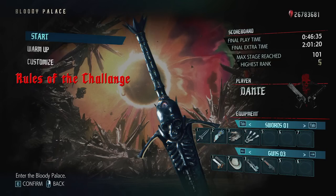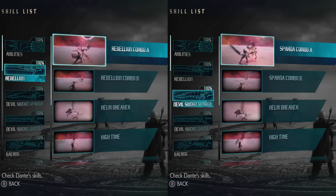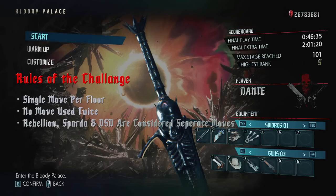The main rule of the challenge is that I'm limiting myself to a single move to clear an entire floor. After that floor, I can never use the same move again. An important note is that Dante has several swords that share a moveset, but the moves are all listed out separately for each sword. As such, I allowed myself to use Rebellion, Sparta, and Dante's sword moves as separate entries in my list.